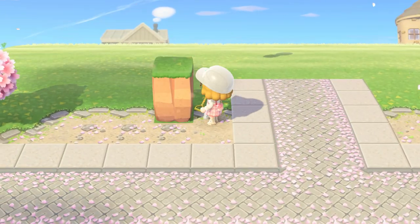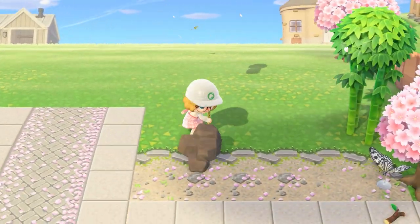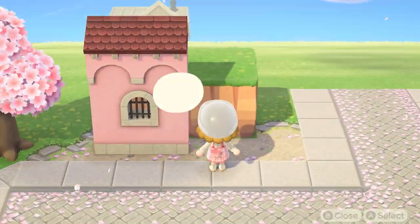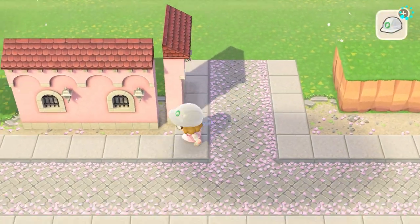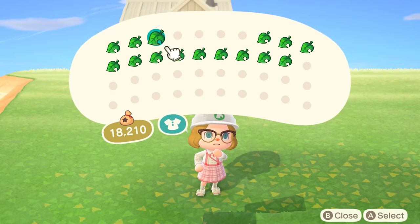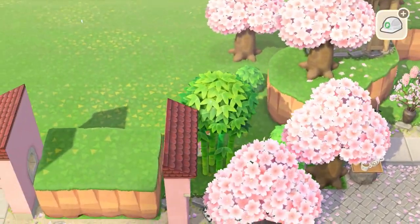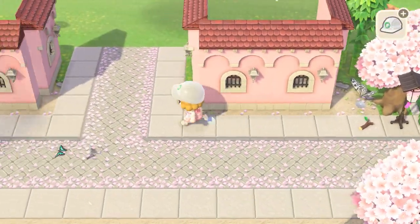So now I am building up these cliffs — this is the starting point for my fake buildings. It is just a 2x3 cliff and then I surround the cliffs with the medieval side walls. Because this is a cherry blossom island, I had to use the pink variation. I'm just adding the medieval side walls to each side of the little cliffs: two in the front, two in the back, and one on each side.